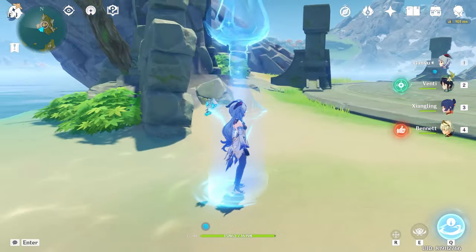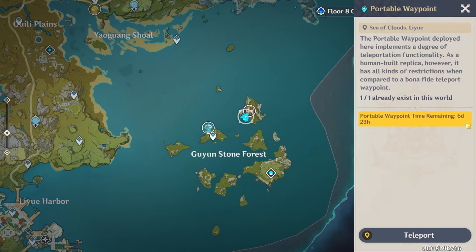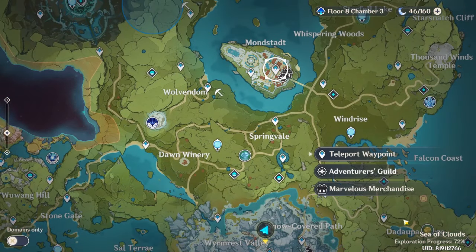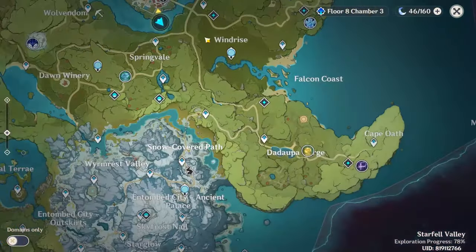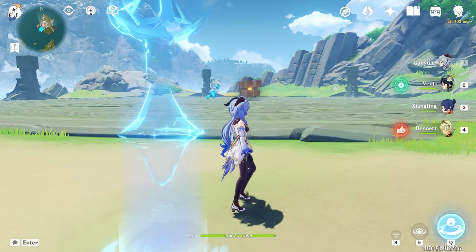Now you have a teleport waypoint placed there. Note that this portable waypoint disappears after 7 days, so you'll need to place it again if you still want to use it. For example, let me go back to Mondstadt — and now, if I want to go back and farm the Geo Hypostasis, I have the portable waypoint there and can teleport directly. I don't need to swim that far or shoot ice with Ganyu because I can just fight it directly. Amazing, right?